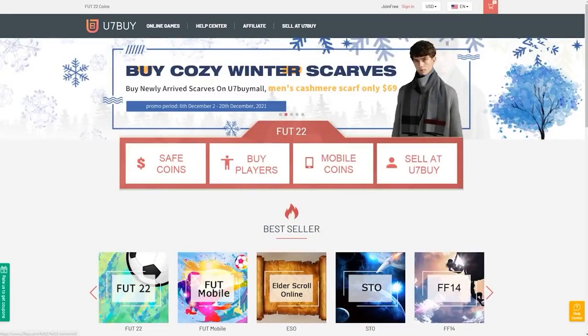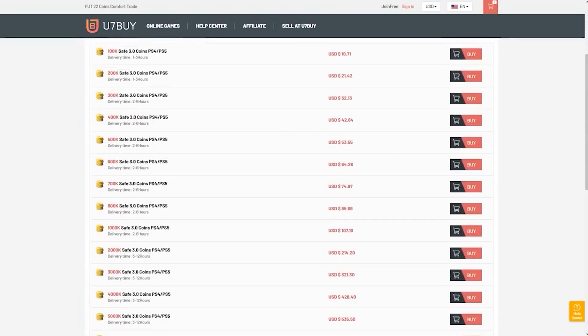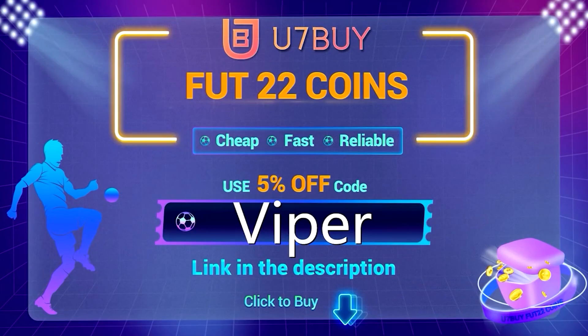Are you in need of FIFA 22 coins to improve your squad? Look no further than u7buy.com, offering some of the cheapest coins on the market whilst being one of the safest and most reliable websites around. If you do go to the website, use code VIPER at checkout to get yourself a discount.